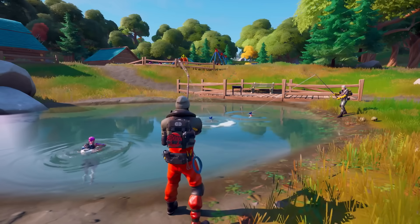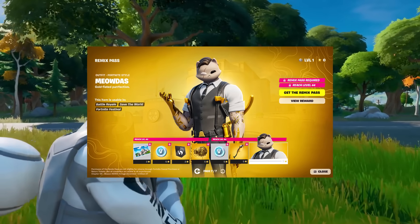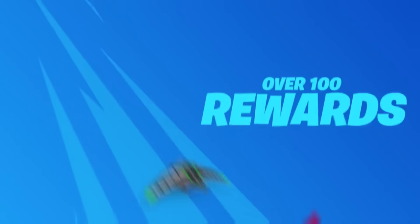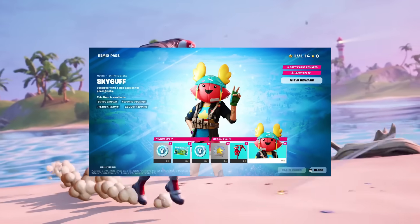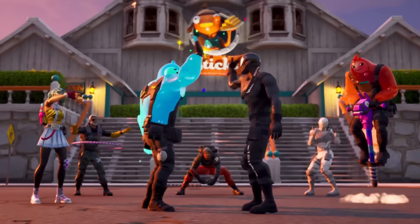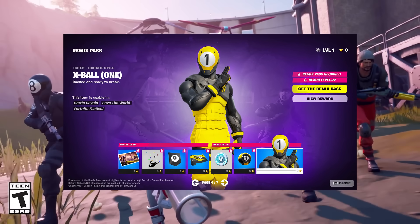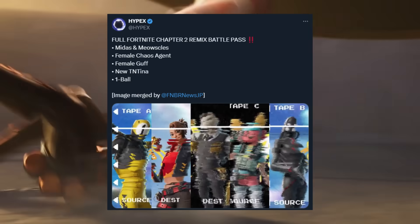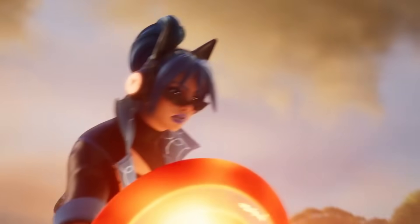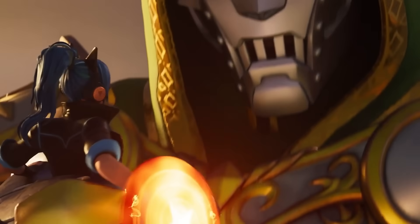All Battle Pass skins have been showcased in a trailer posted on Fortnite's Twitter. Starting off with a new Midas X Meowsil skin, we're also getting a female Chaos Agent skin, a female version of Guff combined with Sky, a new version of TNT Tina, and a brand new customizable 8-Ball skin where you can change the color and the number on its face. This Battle Pass will only be here for the month of November, so make sure you grind it out to unlock all these rewards.